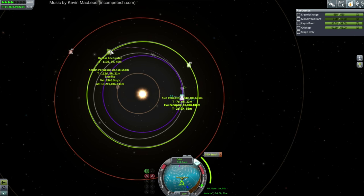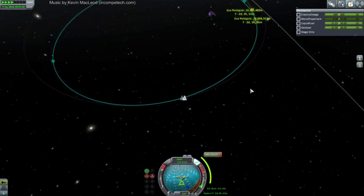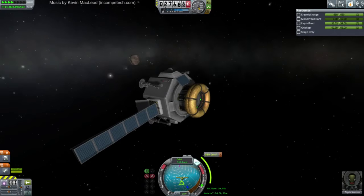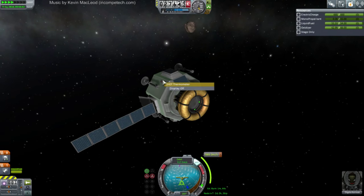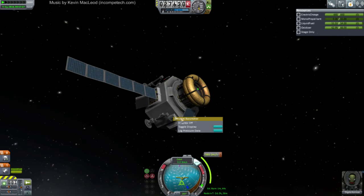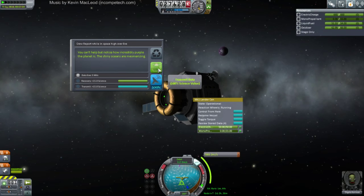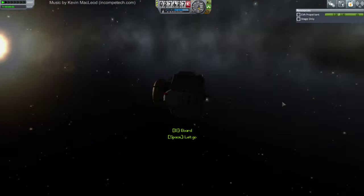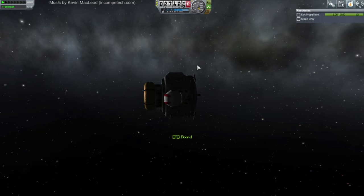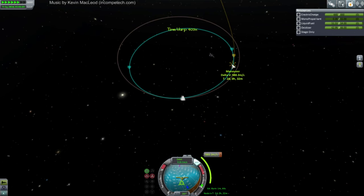I think we'll be alright — I think we can rescue Degela just fine. I'll keep it there and then fine-tune it after the initial burn. Let's have Degela do some more science. Temperature scan high over Eve — we won't be able to get anything low over Eve. Let's do a crew report and EVA. Proceeding over to our maneuver in two days.